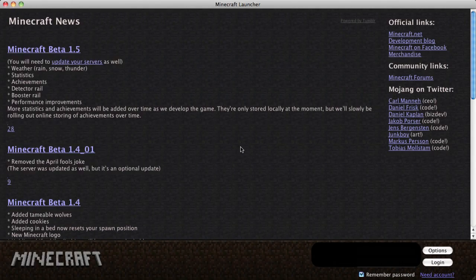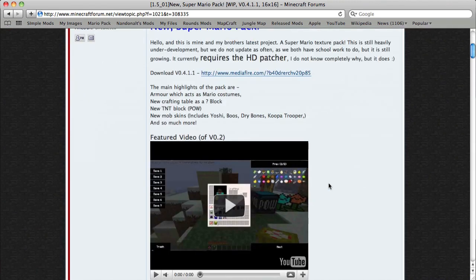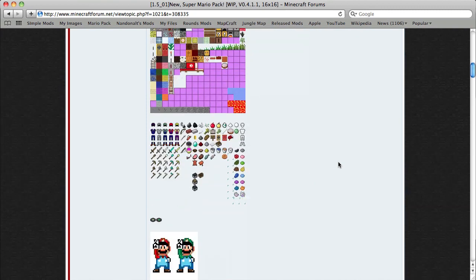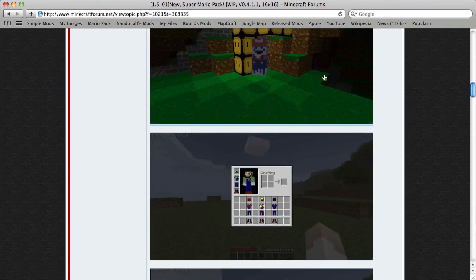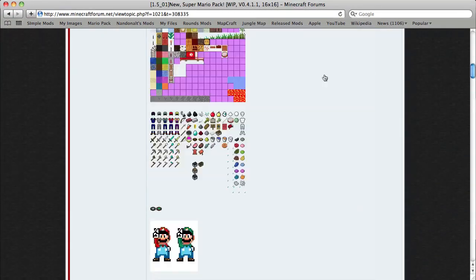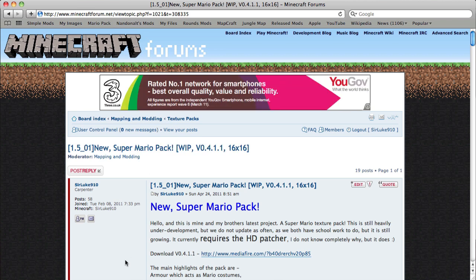Hello everyone, today I'm doing a bit of a different video, one we haven't done before. I'm going to show you my Nomadist texture pack we've been doing. It's a Super Mario texture pack, currently at version 0.4 because barely any of it's done. All the images are outdated - I've been meaning to update them, which I will be doing. It's pretty hidden in the forums but I'll post a link in the description.